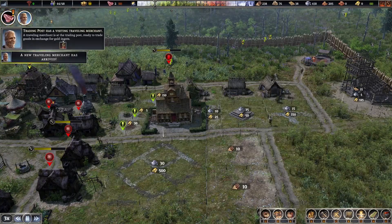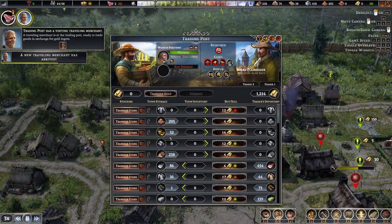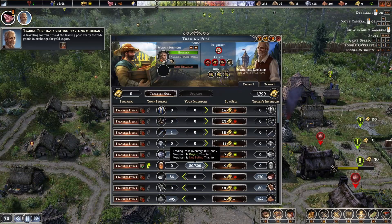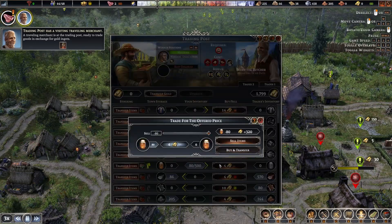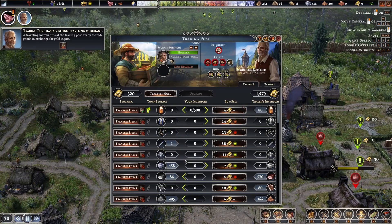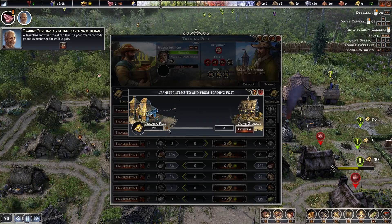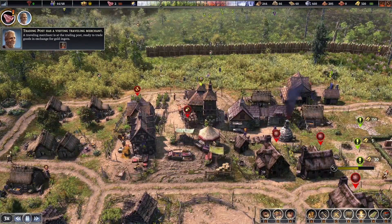We've got a merchant. Please buy my pots. He doesn't want to buy my pots. What about the other guy? Oh, he'll buy the honey though. That's good — 320 gold. That's not much, but the other guy wants stuff I do not want to sell. So 320 gold will go towards these gardens.